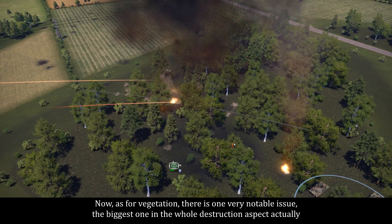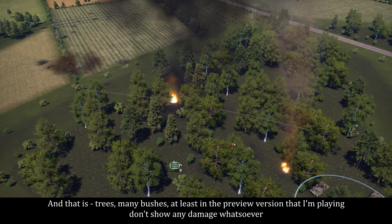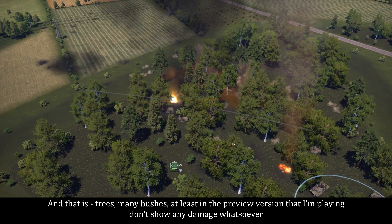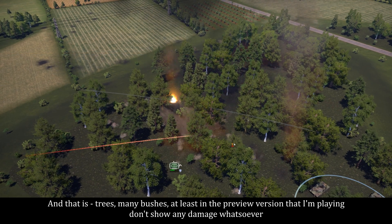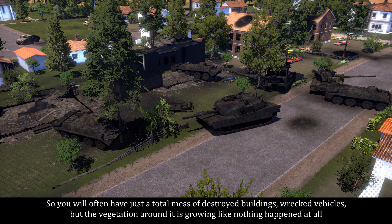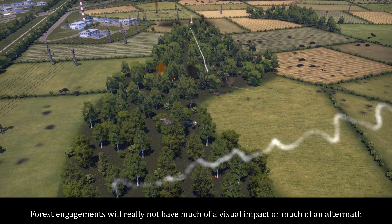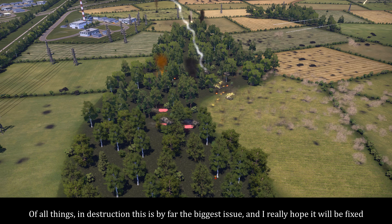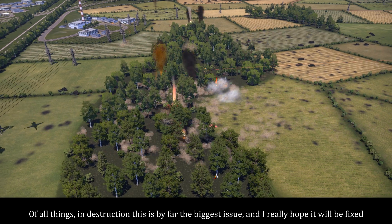As for vegetation, there is one very notable issue — the biggest one in the whole destruction aspect actually — and that is trees and many bushes, at least in the preview version I'm playing, don't show any damage whatsoever. You will often have just a total mess of destroyed buildings and wrecked vehicles, but the vegetation around it is growing like nothing happened at all. Forest engagements will really not have much of a visual impact or much of an aftermath. Of all things in destruction, this is by far the biggest issue and I really hope it will be fixed.